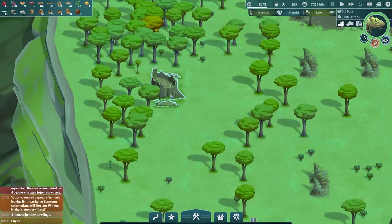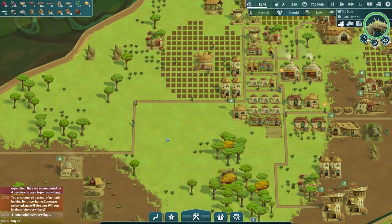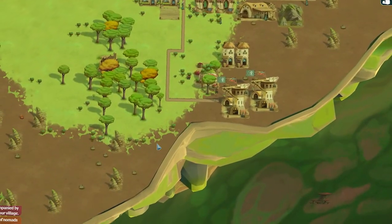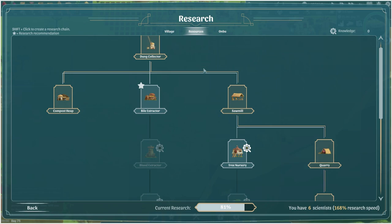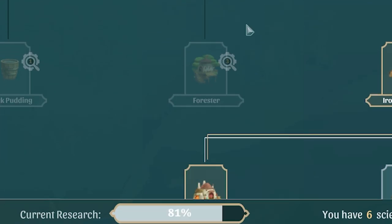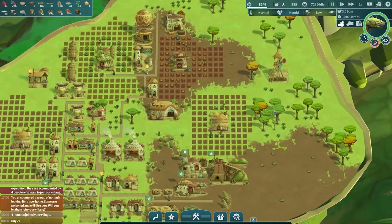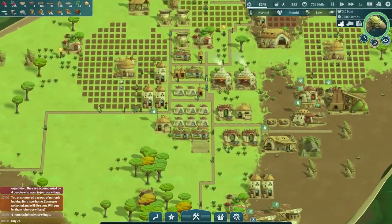Are there any more trees on the map? Yeah, there's one way down there, but that's it. So we might have to look at trying to get another source of wood, which you can do in the research thing. If we research a tree nursery and then a forester, we can plant our own trees. There's actually lots of trees I can just say cut down.